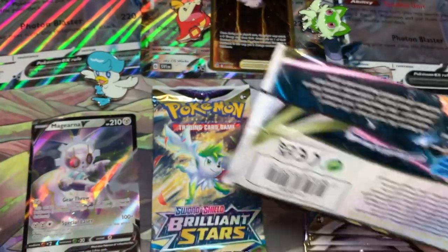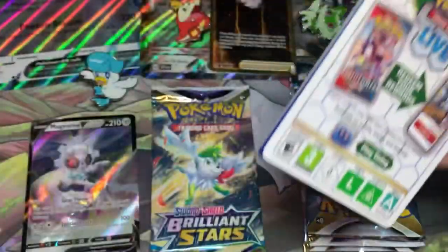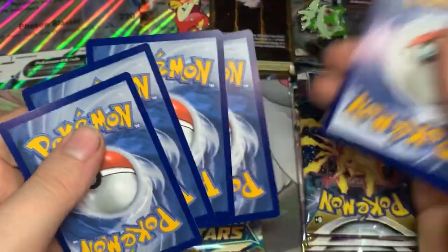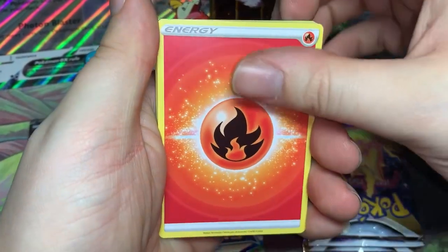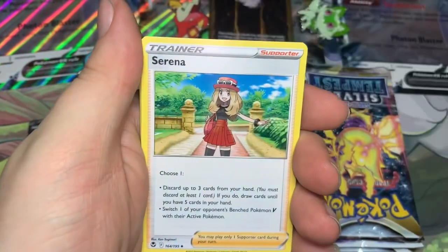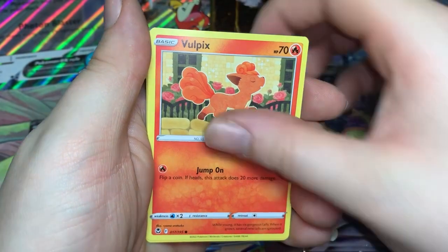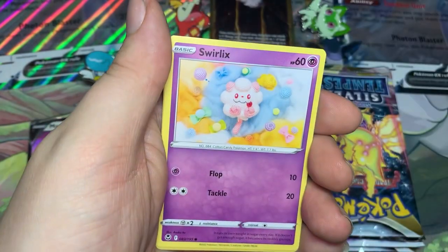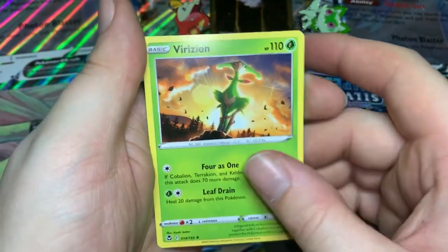I'm going to be sleeving up everything later — I didn't have time to get my sleeves. Silver Tempest — can we get anything? Fire Energy, Gym Trainer, Gigalith, Serena, Morgrem, Vulpix, Dreepy, Regidrago, Swirlix, Reverse Jirachi, and a regular Virizion.